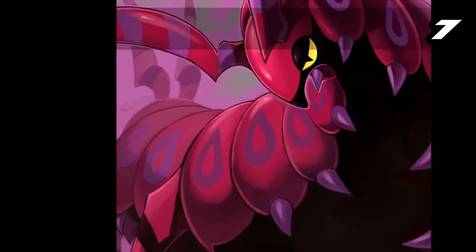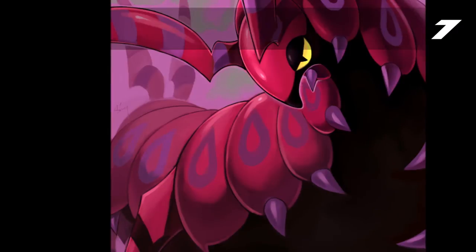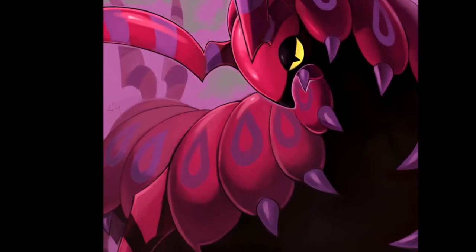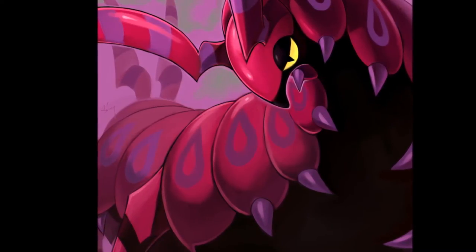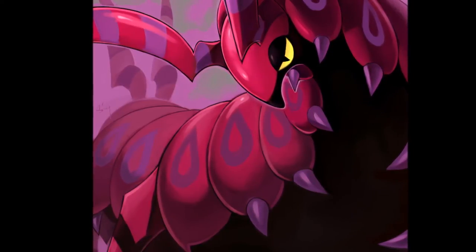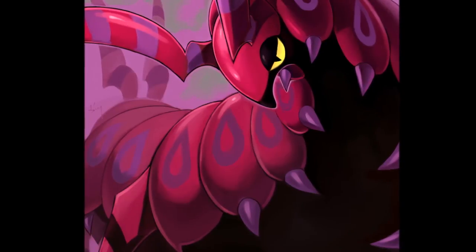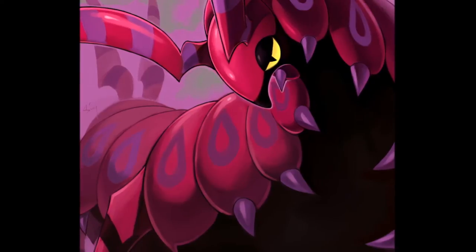Kicking it at number 7 is Scolipede. Scolipede is basically Beedrill of Generation 5 on steroids. I just can't believe how good Scolipede really is. It's bound to OU, and I guess by that alone it isn't finding as much usage anymore. But this thing can really hold its own — it gets one of those move pools that's basically Nidoking-level. It has access to Rock Slide, Superpower, and even Earthquake for some reason. Scolipede is a horse of a Bug type.